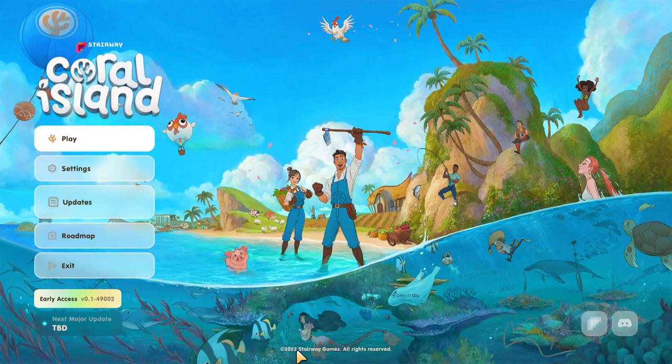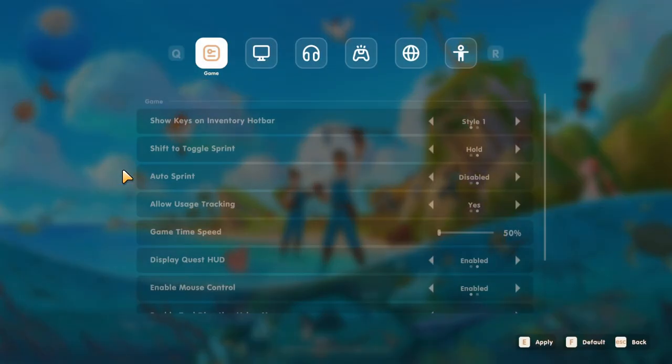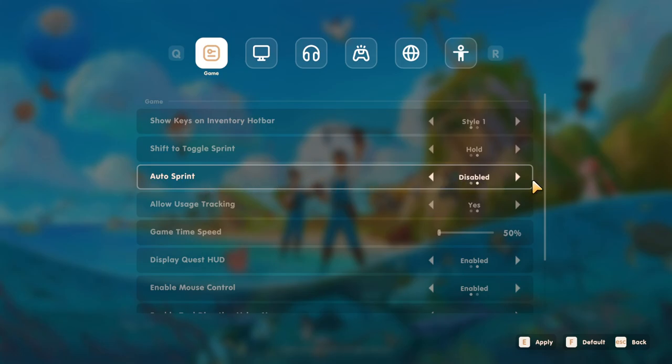So in the settings, this is where I want to start. We're going to go to the auto sprint and I like to enable this. You'll be able to hit the shift button and it will auto sprint for you. I think that's a good thing to have when you're trying to move around this very large map — it makes it a little easier.